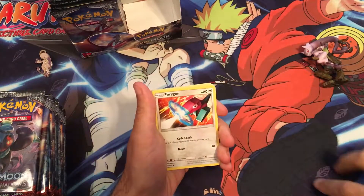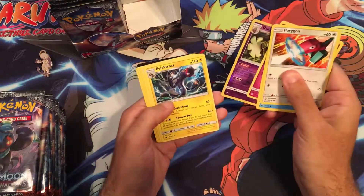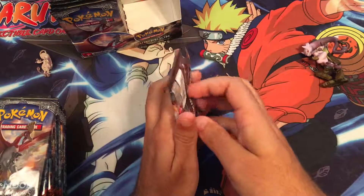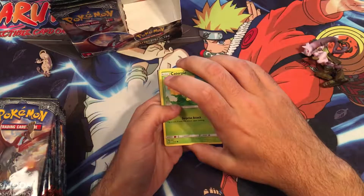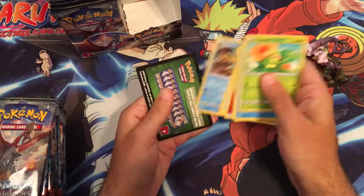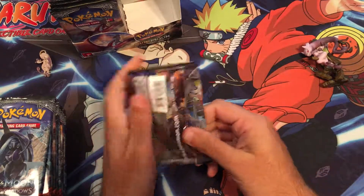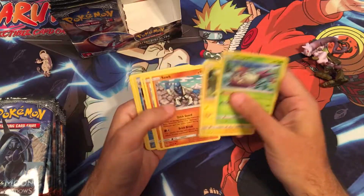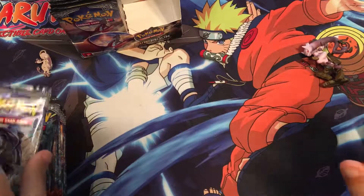I might go a little quicker through this video since we already opened a box before. Nothing in that first pack. Hopefully we can get like a secret rare or full art Guzma. Simeon — and nothing. Hyper Rare Charizard would be cool. Sinnoh — not off to a good start.